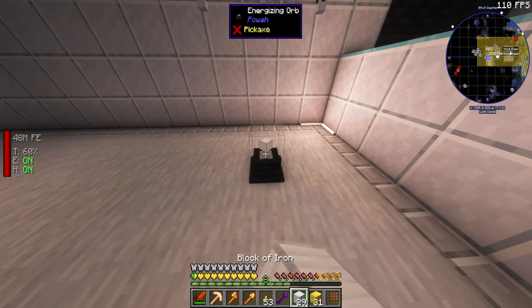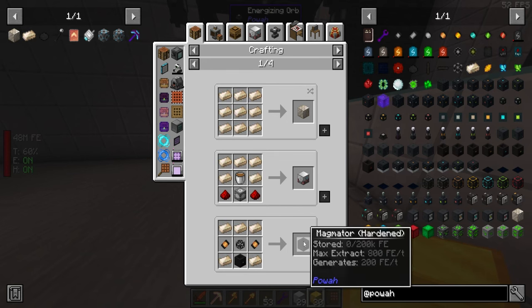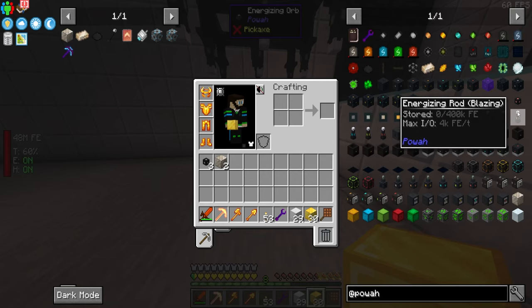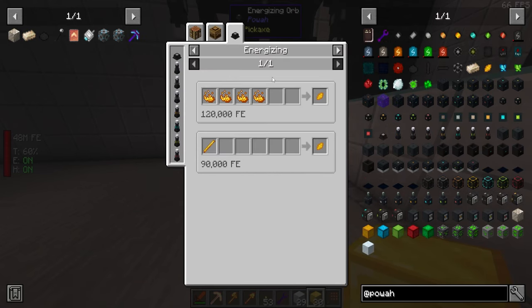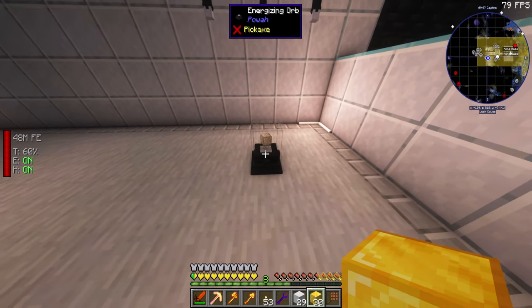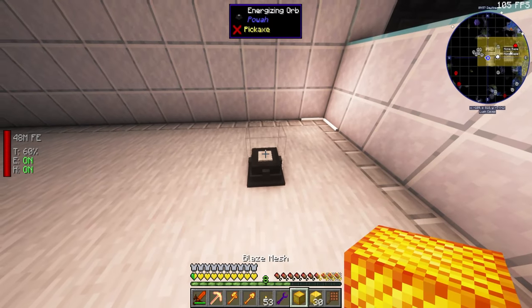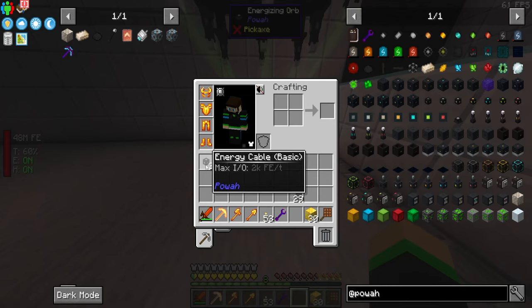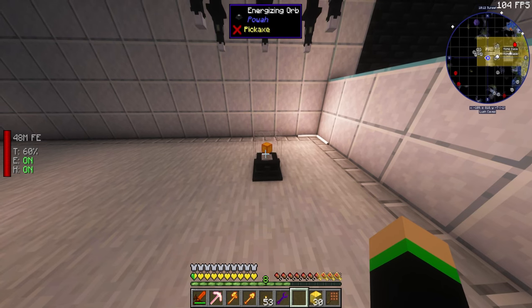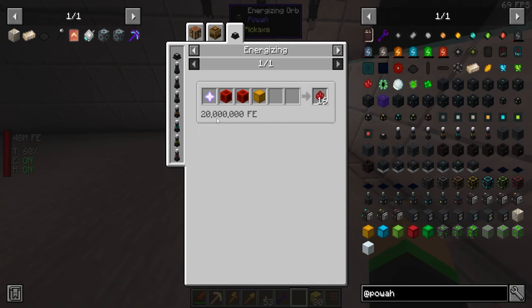The way the orb works is you put the two items in, and if there's a valid recipe it will beam them, give them energy, and output the result. This is how you get to the next tier — energized steel is used to make the hardened tier. As you go up — starter, basic, hardened, blazing — it takes more and different materials. The next tier past hardened uses blazing crystals, made from a blaze mesh which is nine blaze rods.